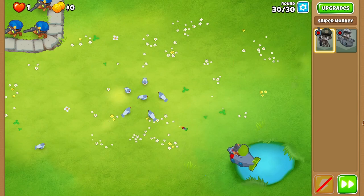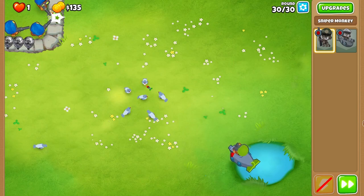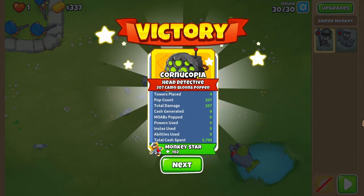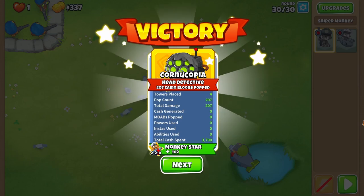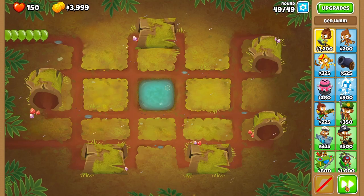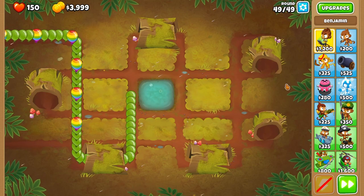It seems like this is all we're gonna be needing. Hopefully we don't leak a little bit, because that could happen. We're good — we just gotta put the snipers in range of the balloons so the sub can see them. Moving on. Almost 4k, round 49 — I can't remember what 49 is, so a whole bunch of greens, a whole bunch of rainbows. I believe there's gonna be ceramics that come.